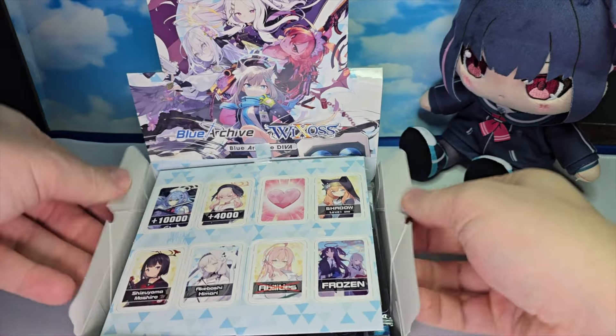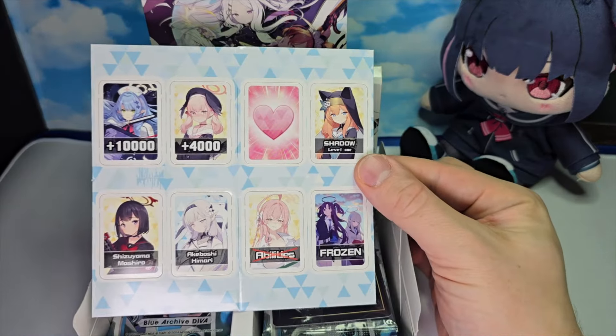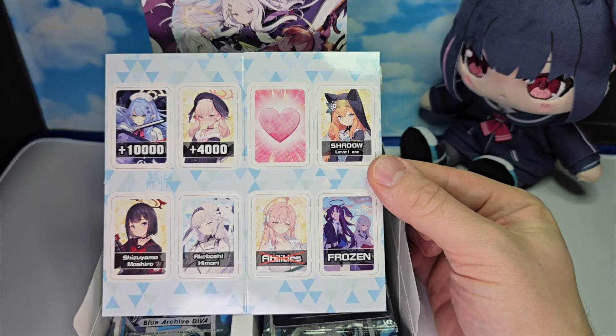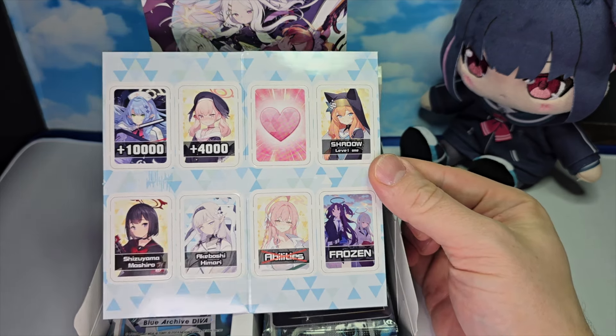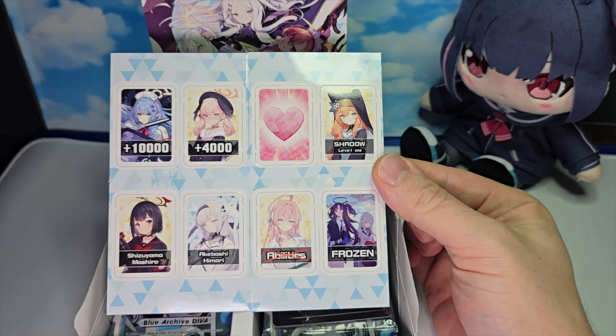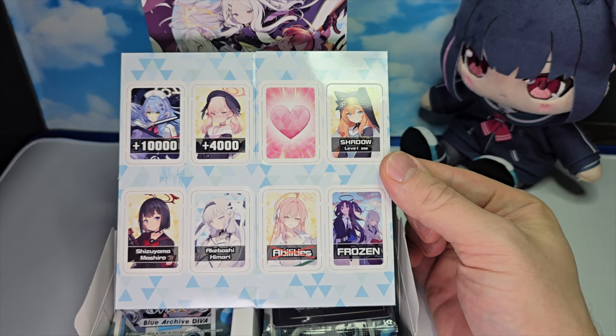Right off the bat, we get our tokens. We have a plus 10k, a plus 4k, a heart symbol for the bond mechanic, shadow level 1, a Shizuyama Mashiro token, an Akeboshi Himari token, a no abilities token, and a frozen token.